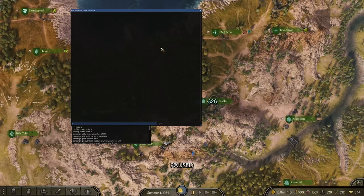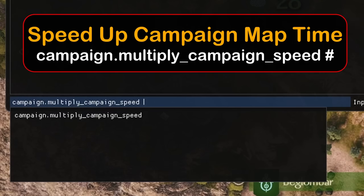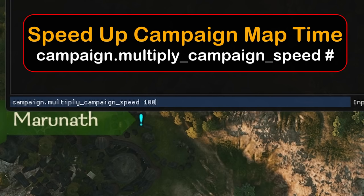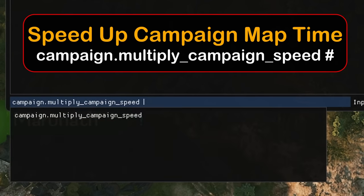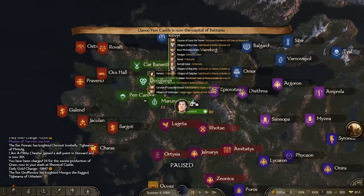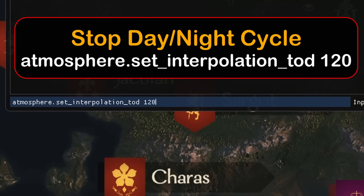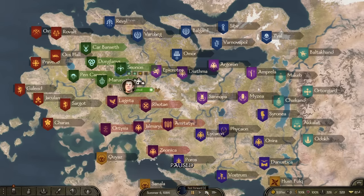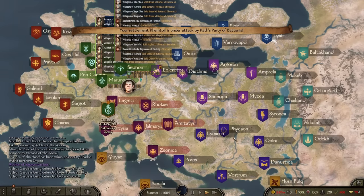For tests or time-lapses there are a few more commands to know. Use campaign.multiply_campaign_speed — 4 is basically the default fast-forward, but for time-lapses go at least 100, I recommend higher, up to 300 or even 1000 on a good computer. To get rid of the day/night blinking, use atmosphere.set_interpolation_tod 120, which keeps the time of day fixed at 12 o'clock noon so there's no flashing.